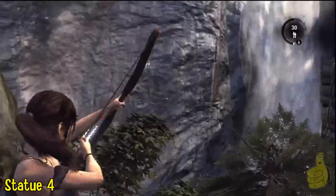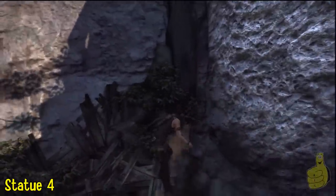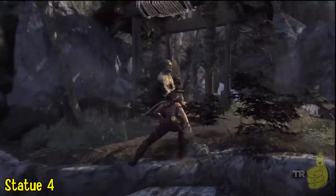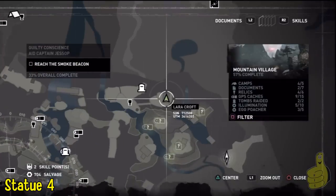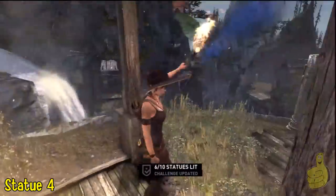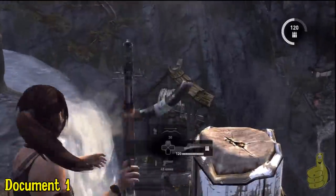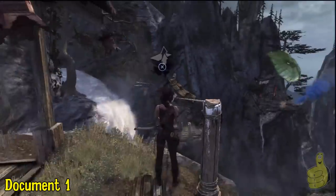We can see that there is definitely a spot to use the rope arrows, but there's nothing to attach it to and we can't pull ourselves across. So we're going to go ahead and use the rock wall and scale it all the way to the top. And guess what? Another statue. We will take it — we got no complaints on that. So we're past the halfway point on the overall statues. We can definitely use our rope arrow from up top and attach it to this nice steady pole here.